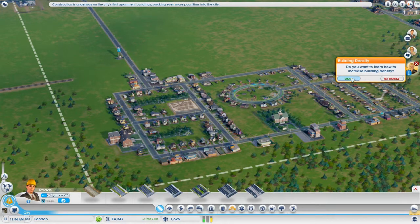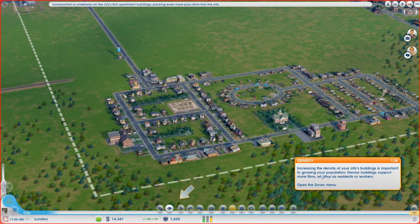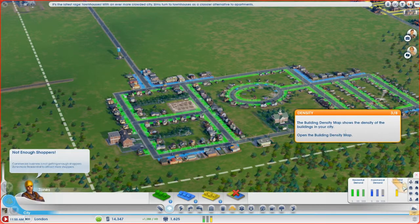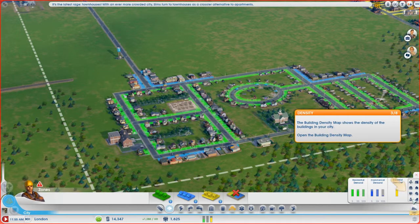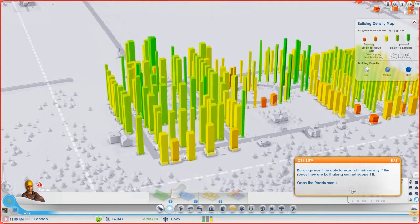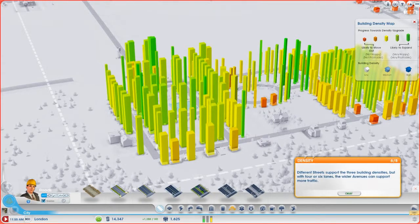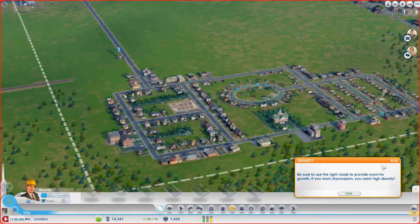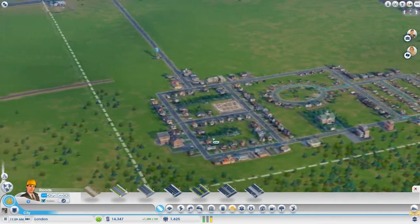Do you want to know about increasing density? We can do. Building is important to growing your population. Let's see if building supports more Sims. The bar on each building shows expansion progress. Buildings ready to expand will have a green bar. Buildings won't be able to expand their destination without the right road density.